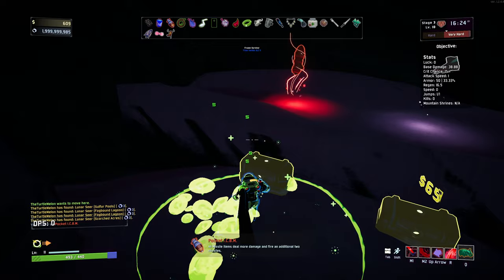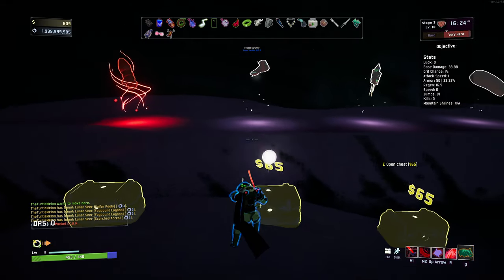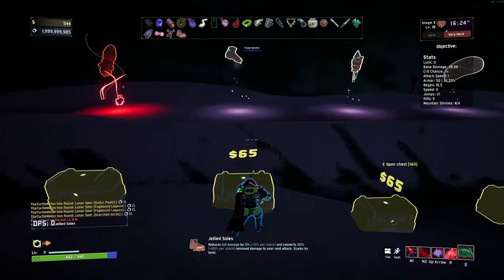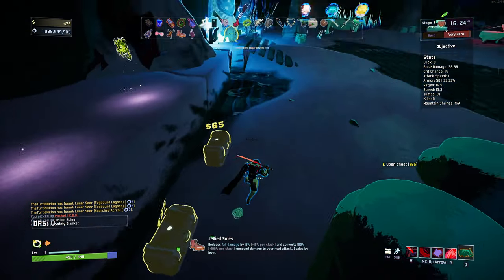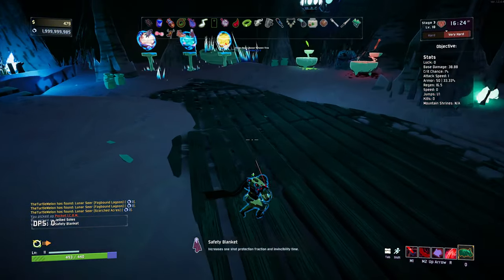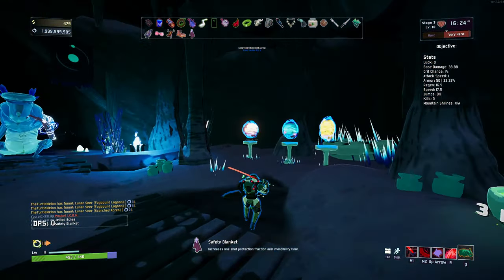All missile items deal more damage and fire additional two missiles - well that's pretty good. There's some sort of boot here as well - reduce fall damage, that's kind of good. Increase one-shot protection - that's actually pretty good. We'll go to the scorched acres as well, why not?